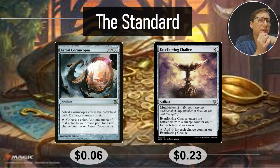The standard go-tos are Astral Cornucopia and Everflowing Chalice. Astral Cornucopia is X, X, X — it enters the battlefield with X charge counters on it, meaning for every three mana you put into it, it gets one charge counter. It taps to add one mana of a chosen color for each charge counter on Astral Cornucopia — so this makes colored mana. Even if you cast it for three and it comes in with one charge counter, if you start proliferating, you're basically making an extra colored mana every time you proliferate. Insane. Six cents only.